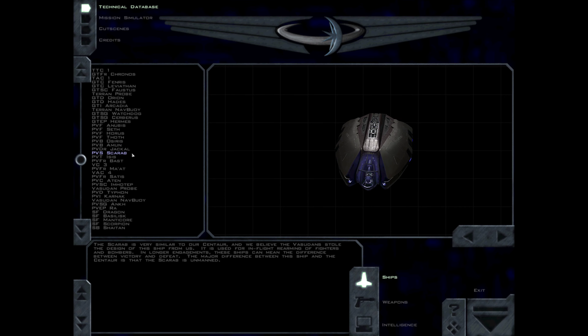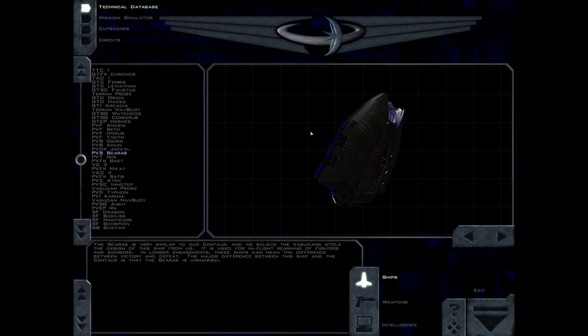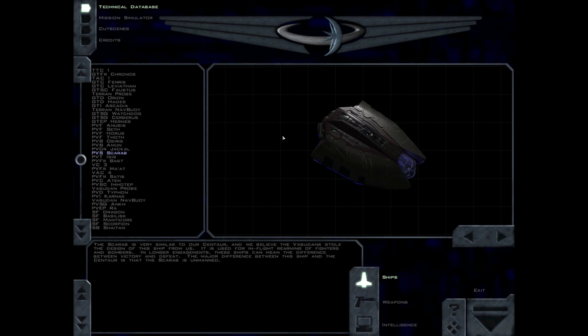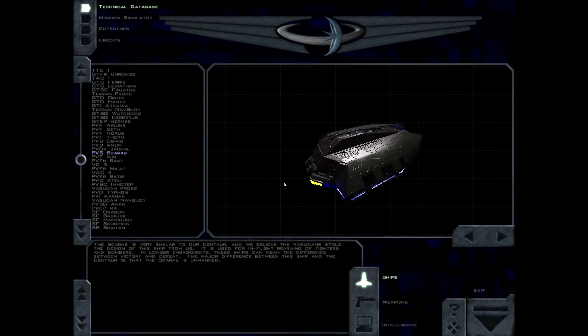The Scarab is very similar to our Centaur, and we believe the Vasudans stole the design of this ship from us. It is used for in-flight rearming of fighters and bombers. In longer engagements, these ships can mean the difference between victory and defeat. The major difference between this ship and the Centaur is that the Scarab is unmanned.